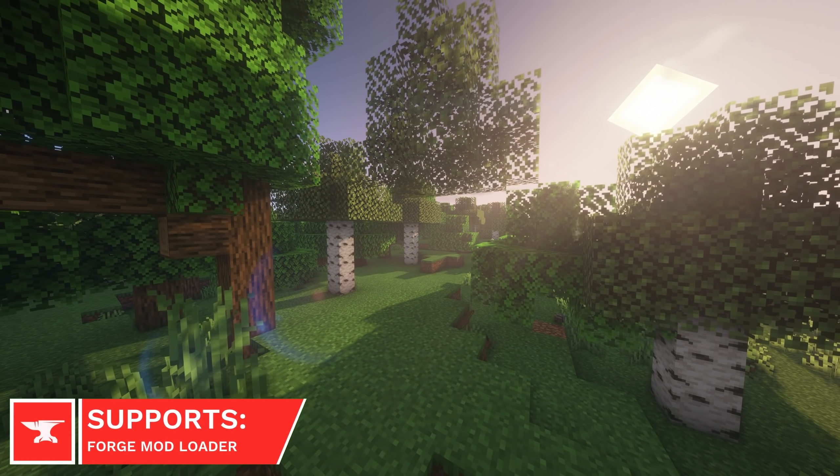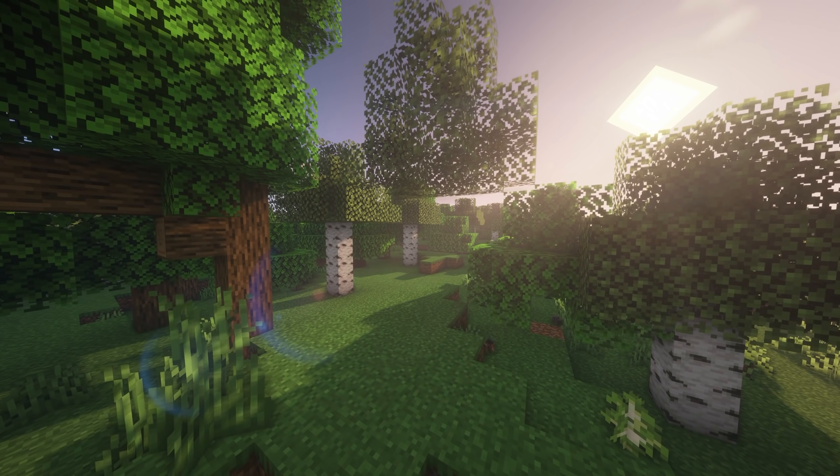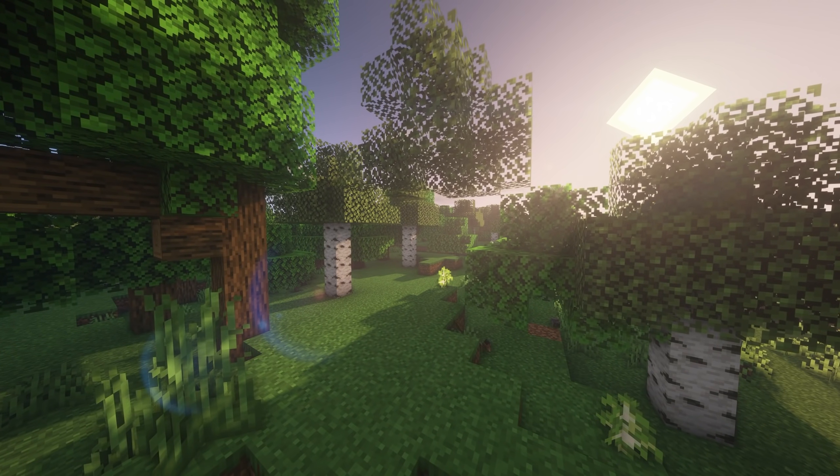Tree Plant will cause any Saplings that naturally drop from trees to automatically replant themselves, and it also works with Mushrooms. It should save you a lot of time when looking for trees if you don't usually replant Saplings yourself.